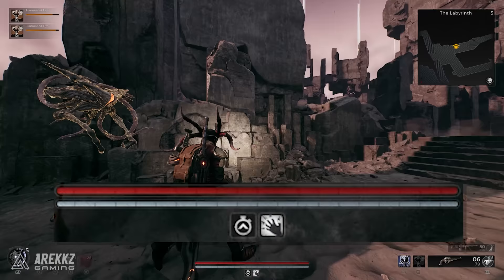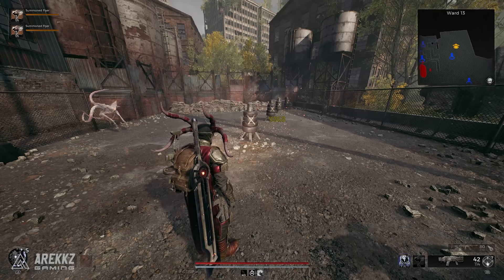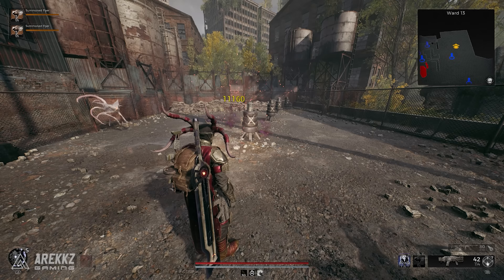But while having 100% uptime on haste is very good in itself, the true madness lies in the synergy this has with your minions. For whatever reason, every second or two that you don't aim or take any action, the damage that your summons do starts to build up over and over, seemingly infinitely. You can actually demo this in Ward 13 for yourself, where you can see the minions easily hitting over 10k per shot each.